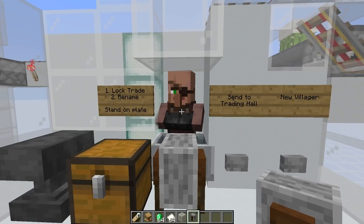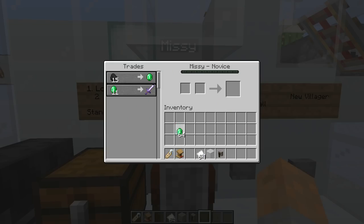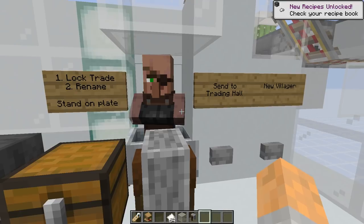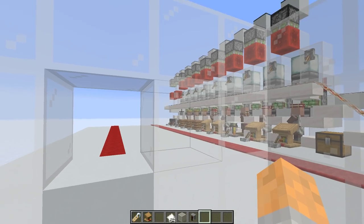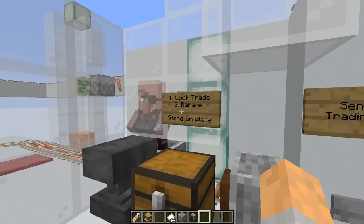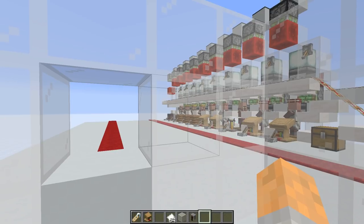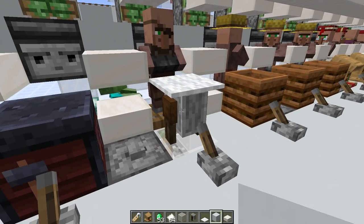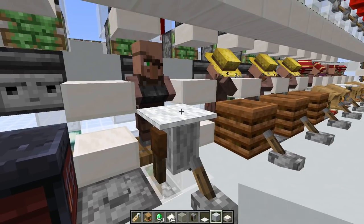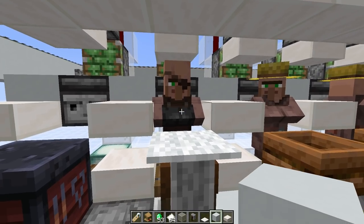Keep doing that cycle of breaking and checking until you're happy with the trades. Then we name him — let's call him Missy — and trade with him to lock those trades in place. Now we need to make sure that over in our trading hall the next slot has the same workstation. I've already got a grindstone in the next slot, then we press this button to send him off to the trading hall. He lands over there in the next slot — here is Missy, ready to go. It's worth putting a piece of carpet on top of these non-full blocks, which can come in handy later.